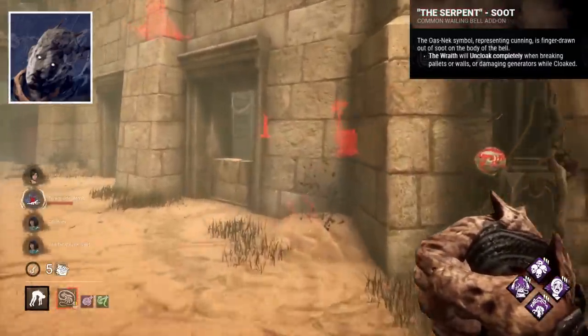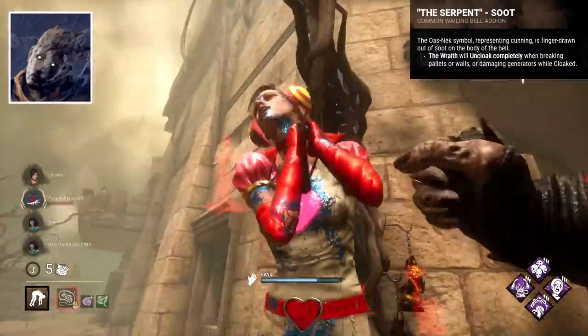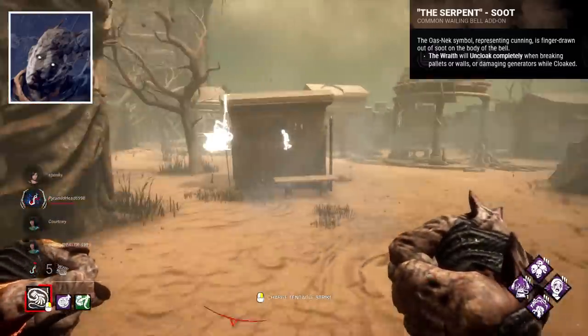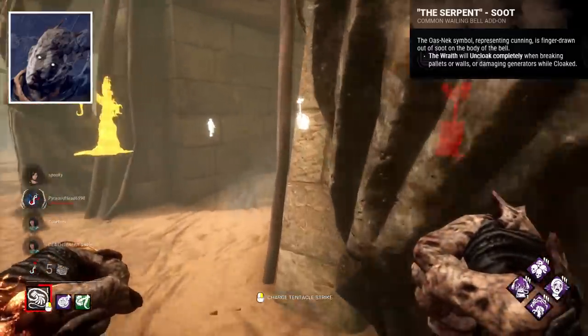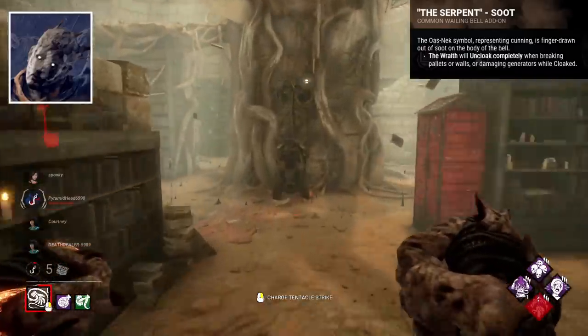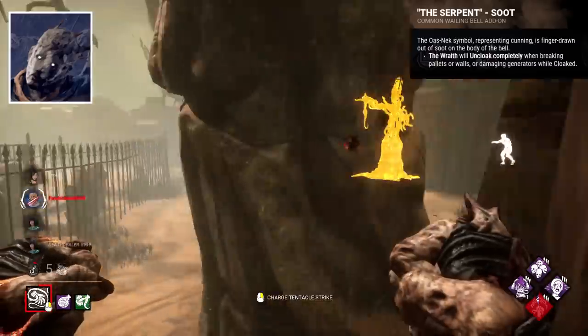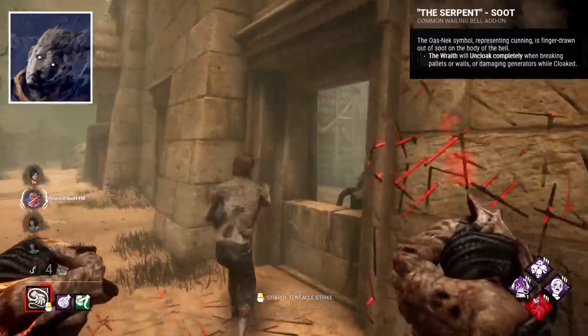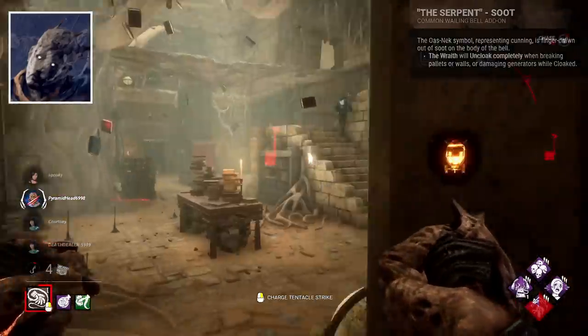The Serpent Soot is an add-on that takes you out of cloak after breaking a wall or pallet, and is quite possibly his worst. This is situationally good, but by and large you're best off just having control over this function, particularly as after kicking, you'll likely want your cloak speed to catch up anyway.